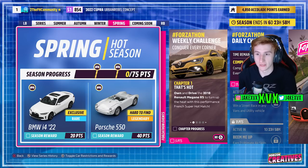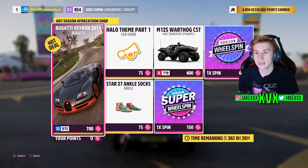The fourth week, which is spring — for 20 points you can get the fifth new car of this month, the BMW i4 from 2022, and for 40 points the Porsche 550. The Forzathon shop for that final week has the Bugatti Veyron, the M12 Warthog, the Halo Theme Part One car horn, and the Star 27 ankle socks.